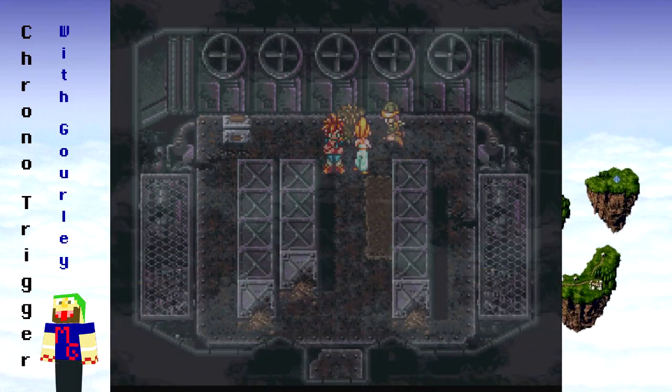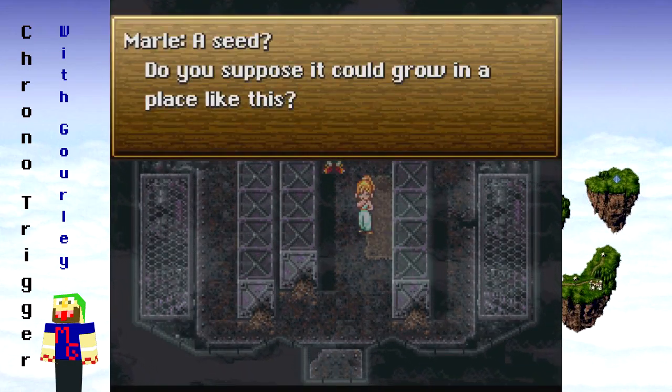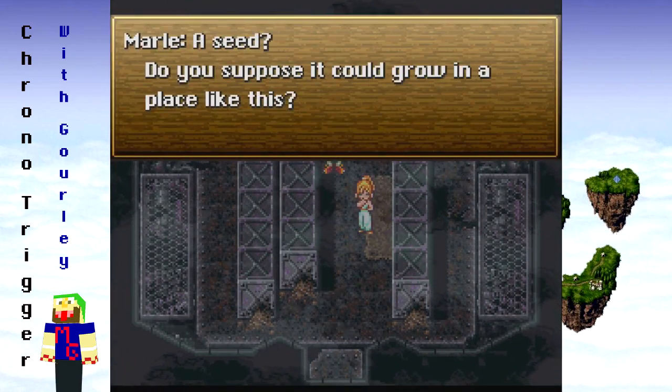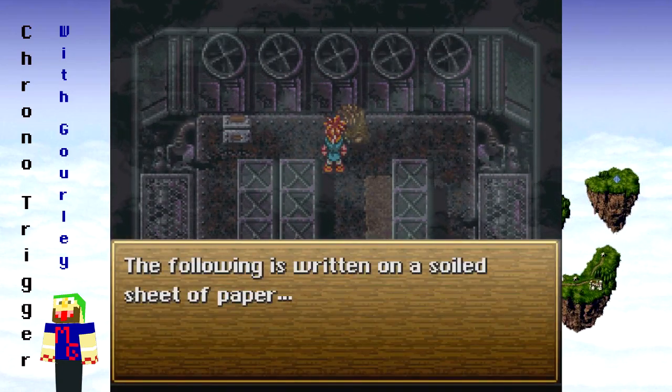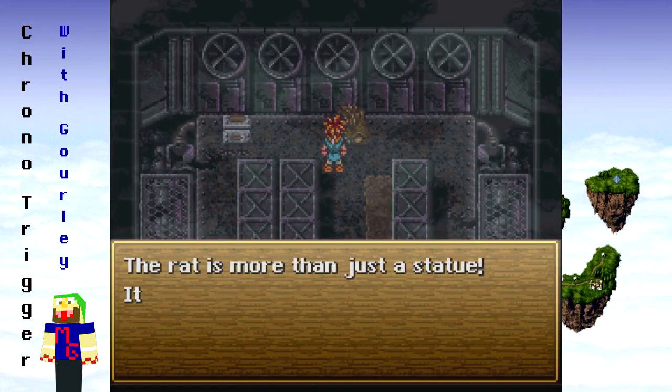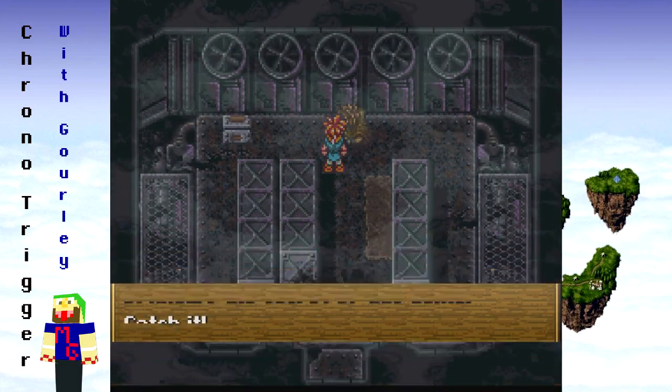It looks like some kind of seed. A seed — do you suppose it could grow in a place like this? Well, we could travel back in time and plant it. The following is written on a soiled sheet of paper: 'The rat is more than just a statue. It knows the secret to the stone. Catch it.'